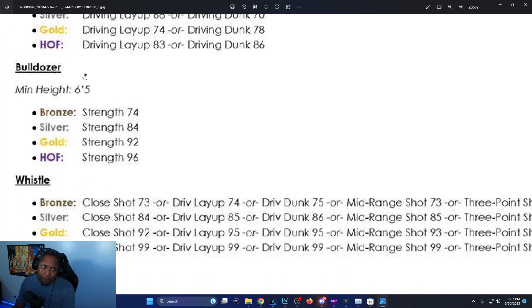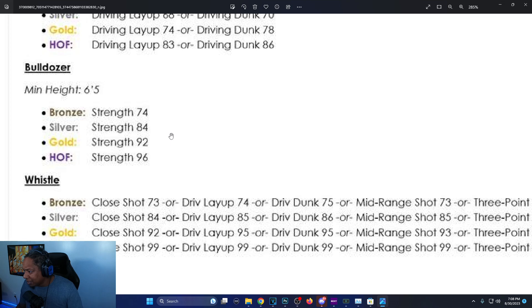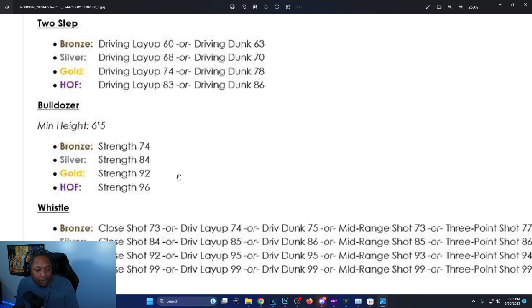Bulldozer: minimum height is 6'5 so short players cannot get this. Bronze strength is 74, silver 84, gold 92, Hall of Fame 96. Bully previously required 95 strength — they went up one. Bully was 89 strength for gold, now it's 92. Silver is 84 now — it was 82 before. Bronze is the same.